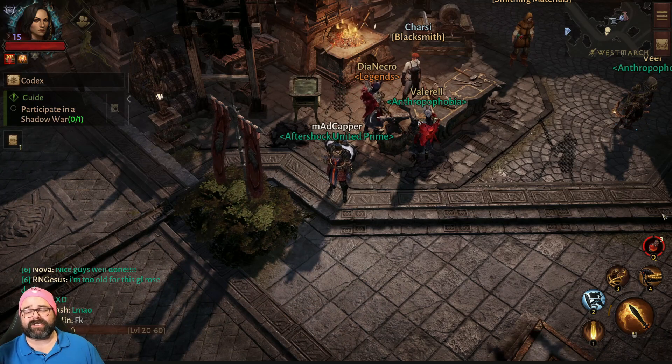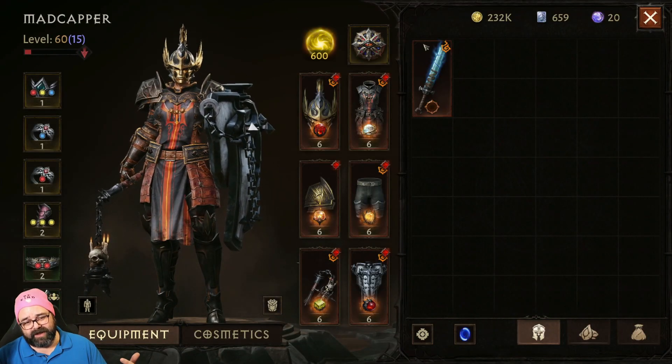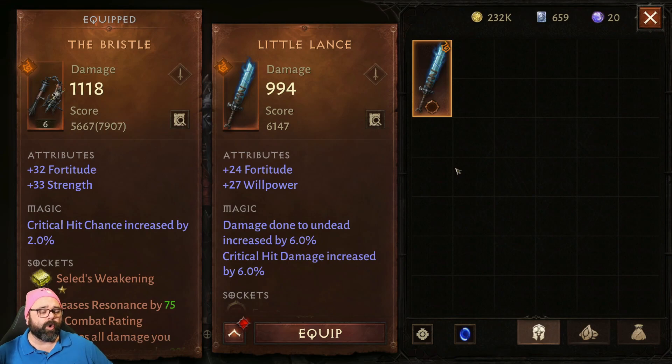Let's start with: what is a legendary artifact? Quite simply, they are artifacts that have this reddish-orange backdrop — they call themselves as such. The most important thing is they have a socket, they have extra attributes, and this is going to increase your combat score and of course increase your individual item stats.